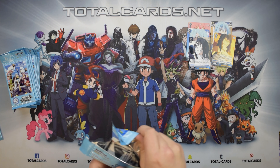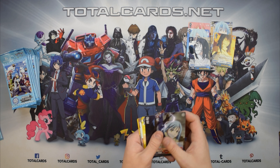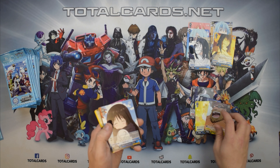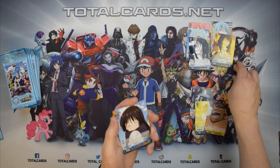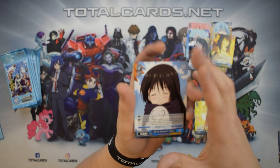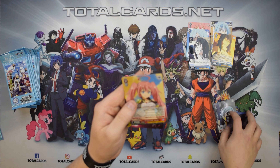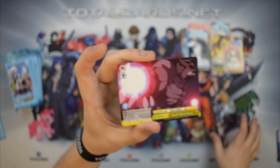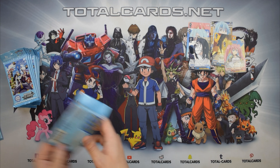Next pack: we have Rimaru, Soei, Gabiru — all commons. Kajin, that's the blacksmith's name, and we have Chloe, who is Shizu's apprentice — obviously a great one in the anime. Then we have Geld the Orc Lord, and a Milim rare — Milim is one of the Demon Lords, that is a very nice rare. We also have a Deathmatch Klanix climax card. Really liking the rares out of these.